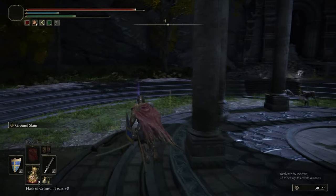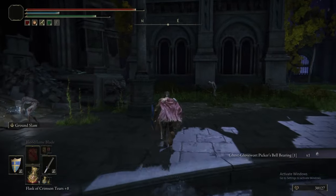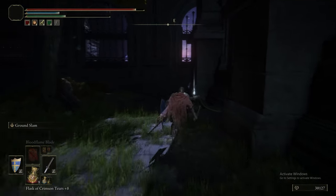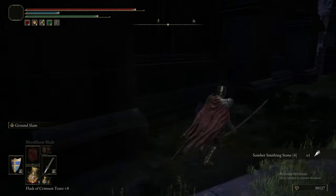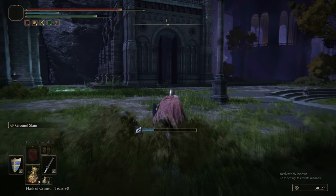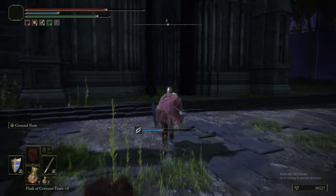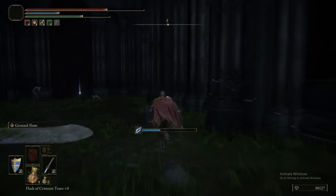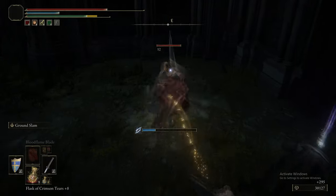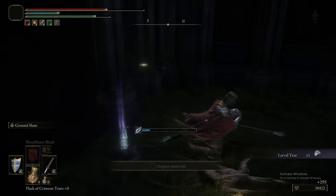We're just grabbing this stuff — Ghost Glovewort Picker's Bell Bearing 1 — which means we can buy Ghost Glovewort from the Twin Maiden Husks if we give her that Bell Bearing. There's also Somber Smithing Stone 4. We're not going to fight all these guys because they're not particularly threatening, only threatening if there's a lot in a small space. For the sake of speed we're running past them. By all means fight them if you want, but you just don't really need to. Plus, if they whip out the Great Shield, they're a pain.